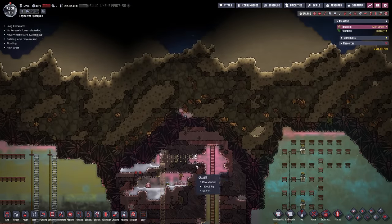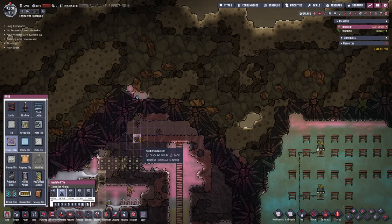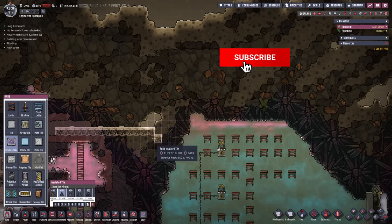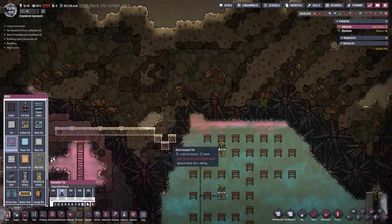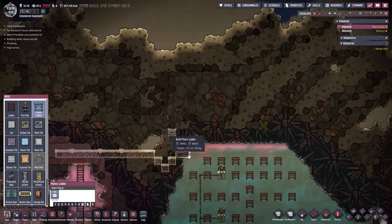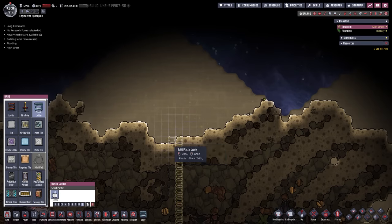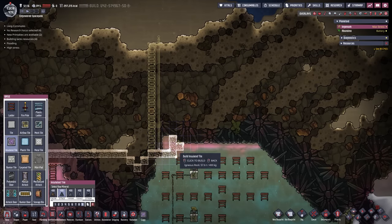Let's take a look right around here - maybe at this height where our abyssalite is. That's probably a good height to get started with some insulated tiles made out of igneous rock. Then right around here we can come all the way over, and right here we are going to put in a little liquid lock, just like this. Then right here we need to close this side off eventually. With the plastic ladder we can go all the way to space - that's probably a good position.